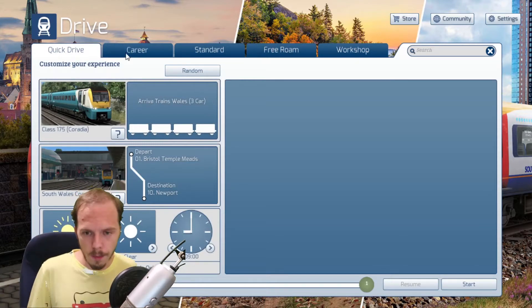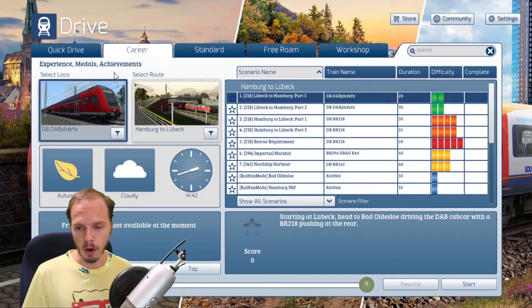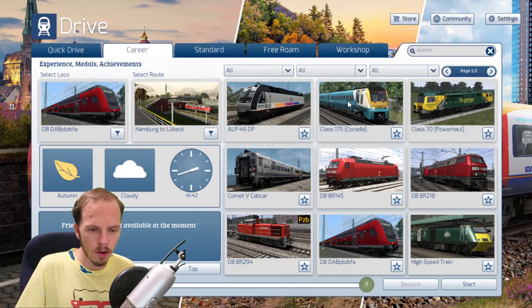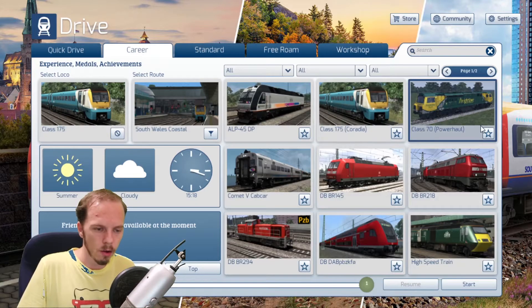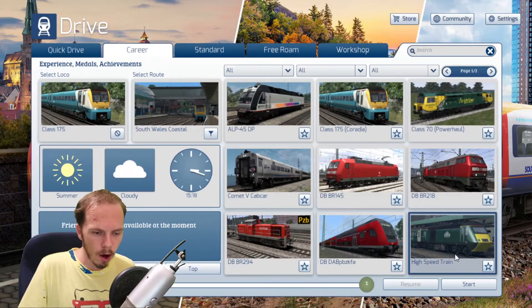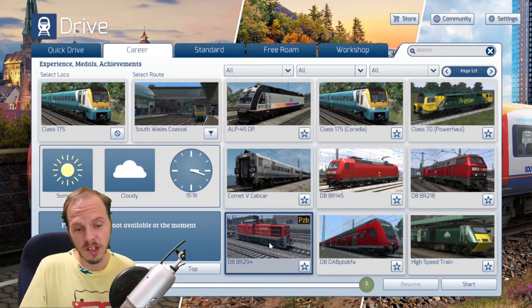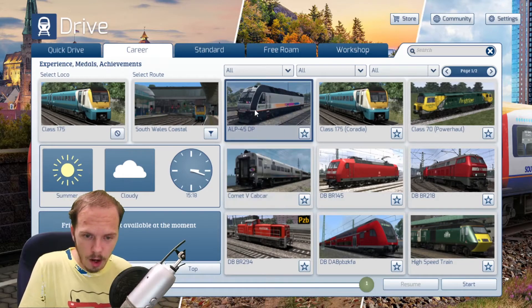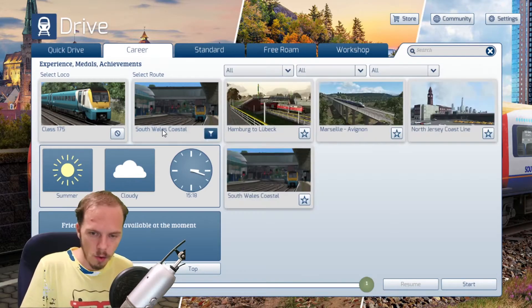But in this video, I'm going to be doing the Career mode because I need to unlock some achievements. So we can choose a locomotive and engine. Let's see which one we're going to do. These are all the locomotives — we've got a high speed train, DB, and these are British trains by the way. Comet 3 cab car — yeah, let's stick to this one. South Wales Coastal.